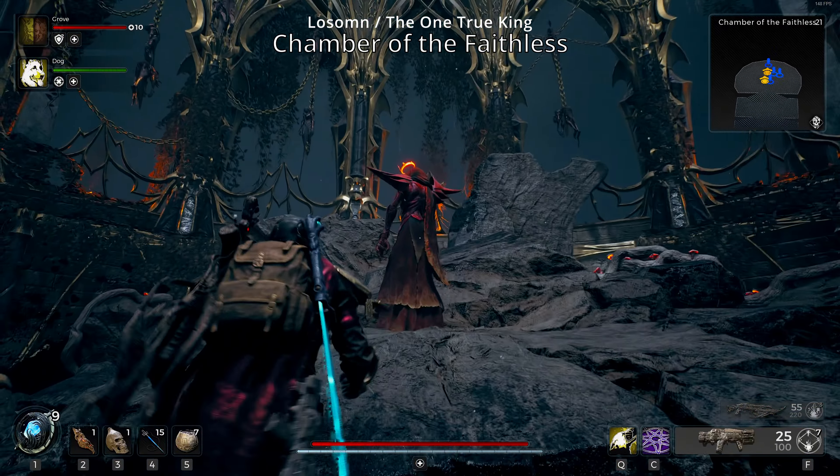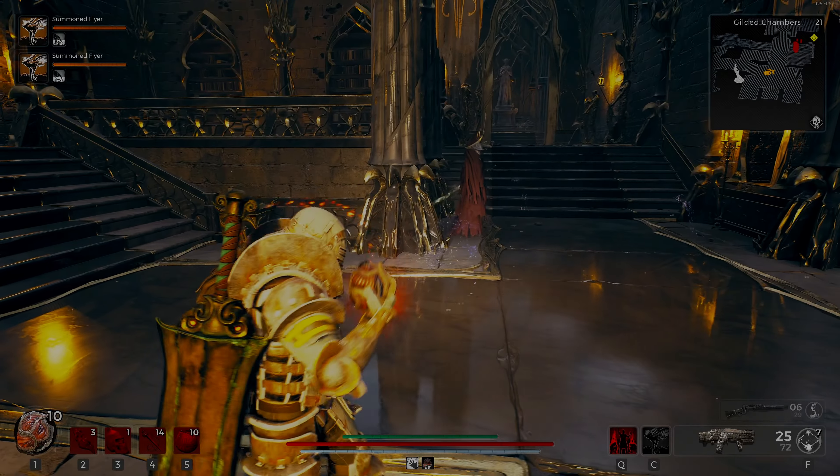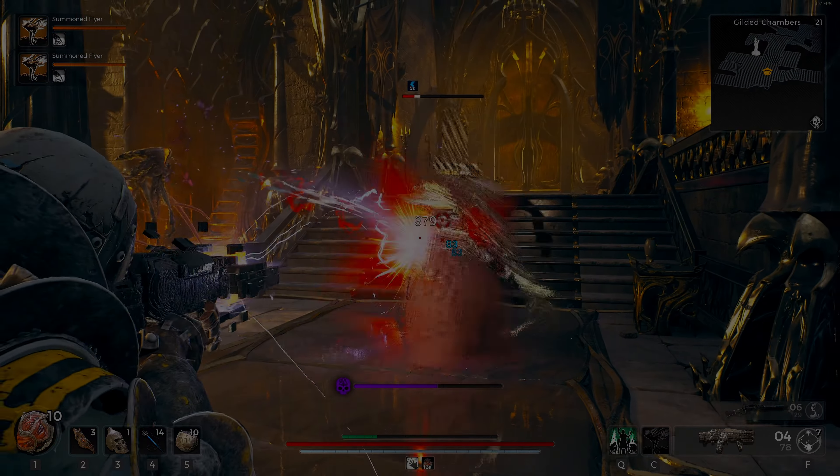To start off, you're gonna have to go through the Gilded Chambers and progress until you see one of the knights. Once you kill them they usually drop a coin. You're gonna need all three of the coins, and once you finish farming them you can go ahead and head to the Prince room, where he will have a series of dialogue and you're gonna have to give him the three coins.